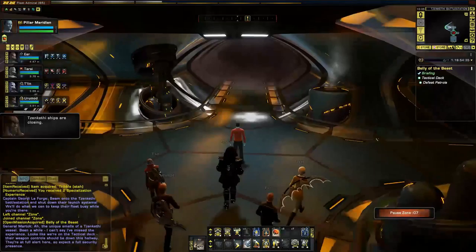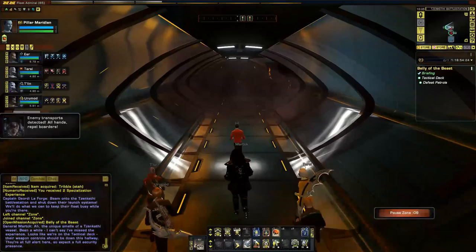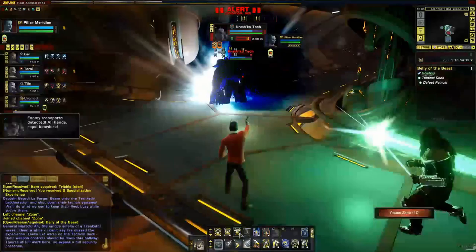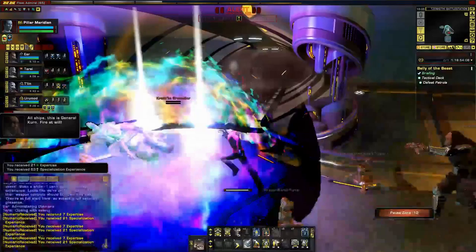The unique smells of a Zankethi vessel — it's been a while. I can't say I've missed the experience. Looks like we're on the tactical deck. Their weapon control should be down this hallway — they're on full alert here, so expect a full security presence. Understood, let's go. Zankethi ships are closing. Is it actually this exact space station? Because this is where it was, isn't it?